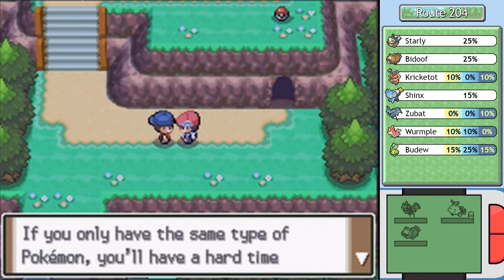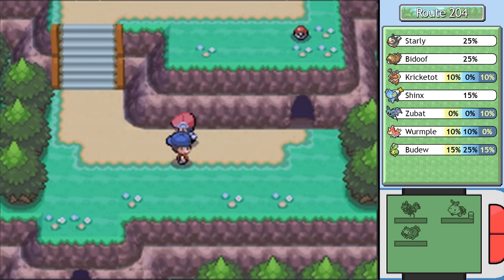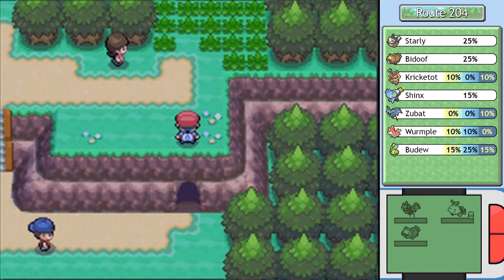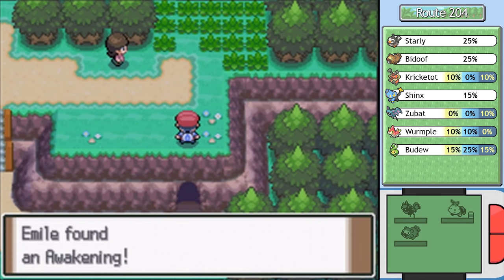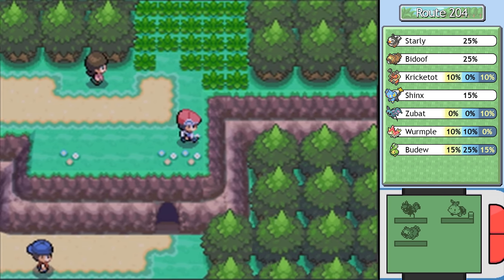Are you raising different kinds of Pokemon? If you only have the same type, you'll have a hard time against types it's weak to. It's part of the reason why I wanted to get Zubat. It quad-resists poison, which is one of the types Bodhi would have problems with, and on top of that it's also immune to the poison status because it's a poison type itself. We also get an Awakening, which cures sleep.